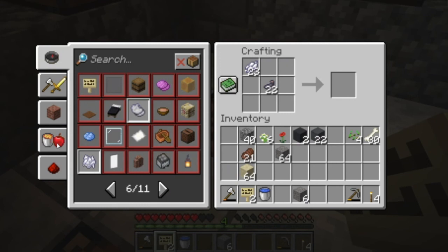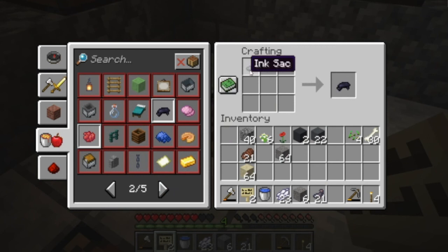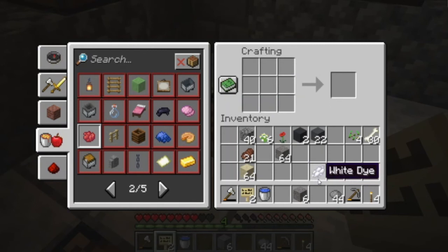Let me just grab all the sand and white dye and then I'll make as much gray dye as we can. Oh yeah, I need to make the black dye first. And now it should work if we just put these in together. Yes, gray dye! 44 gray dye - wow, that should be plenty.